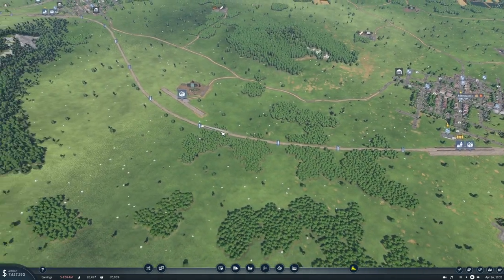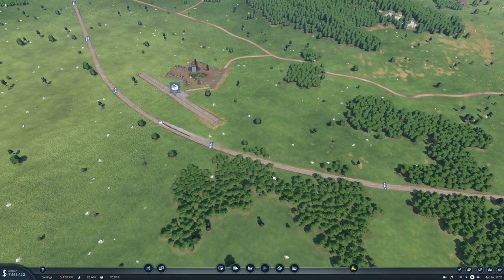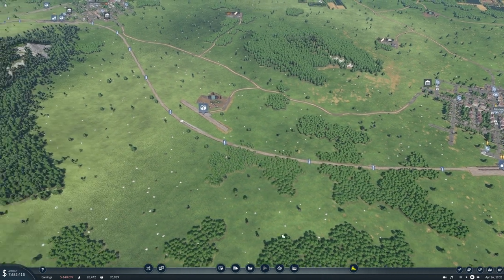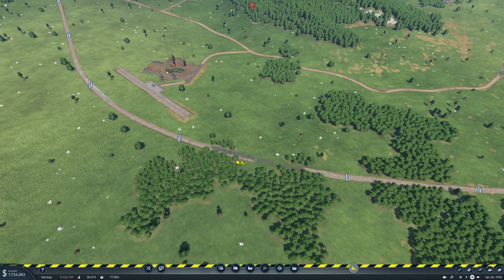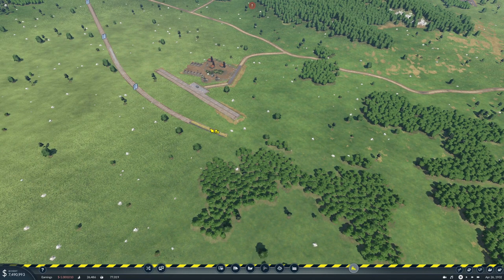I think this means we will raise this line up and this one will go under. So let's remove a bit of track here and pause the game so the trains don't get confused.